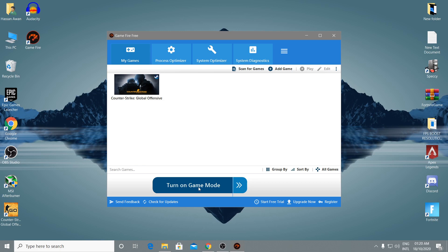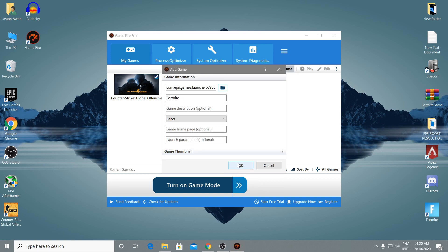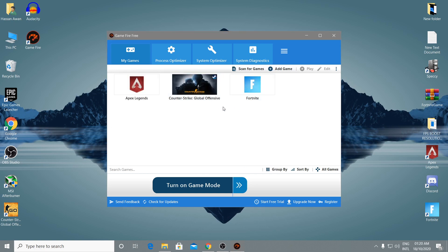Launch GameFire booster. Turn on Game Mode and it will show all the games installed on your PC. Click 'Scan for games' to automatically populate the list. If a game doesn't appear, go to 'Add Game,' select the game launcher path — for example, select Fortnite, click OK, then add Apex Legends the same way. When you turn on Game Mode, all background processes close and your GPU and CPU give maximum performance to your game.